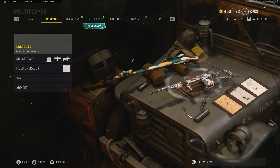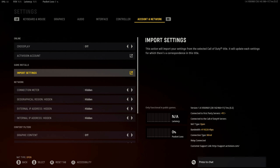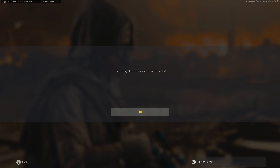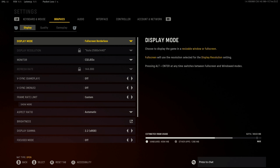It looks like I'm starting to get better. But today we're going to have a look at my settings. Go into the settings, go over to Account and Network, then you can go to Import Settings. Here you can import your settings from either Cold War or Warzone. I have it from Warzone — import settings. Now I have my Warzone settings in Vanguard, which is really, really good.